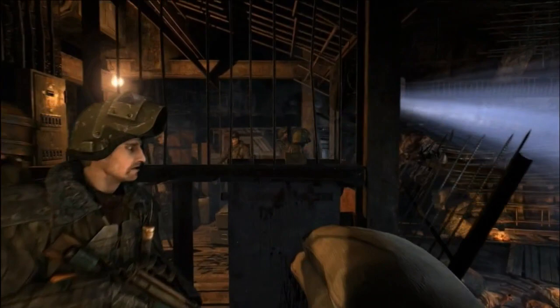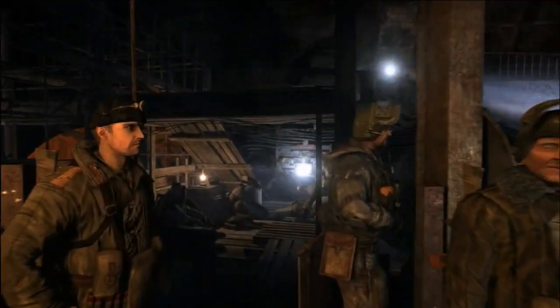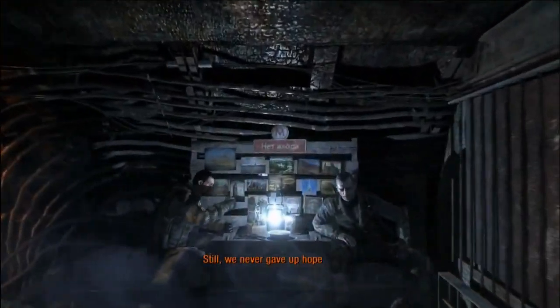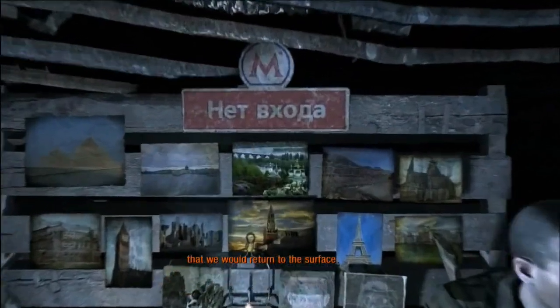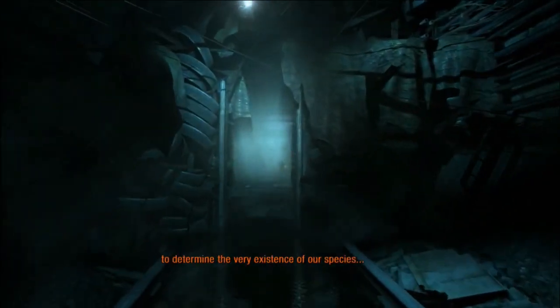A strange presence known as the Dark Ones are also involved with life on the surface, which Artem is bound to solve. The sequel, Metro Last Light, picks up where the first game ends off, and has you playing as Artem once again. Both games honestly have a really good story, with various characters aiding you along your way, some of them turning their back on you, and some supernatural elements mixed in as well.